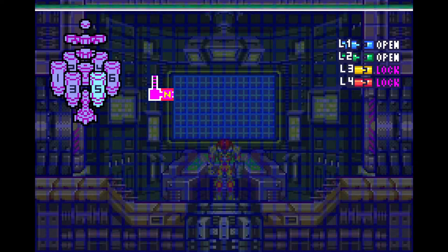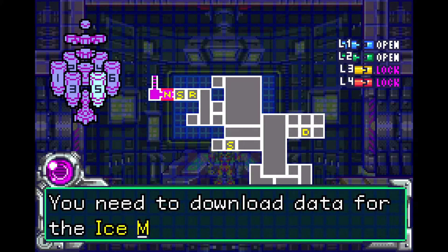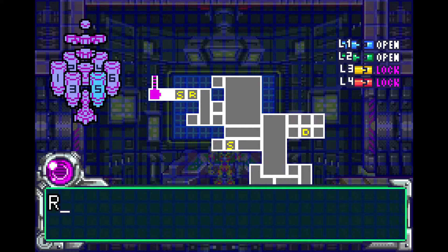As per usual, we start off with Navigation and Recharge Room. You need to download data for the Ice Missile upgrade, but as you might expect, the data room here is secured. Level 3 security hatches are yellow.